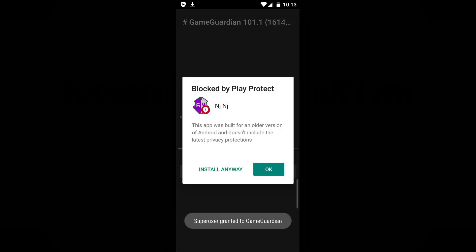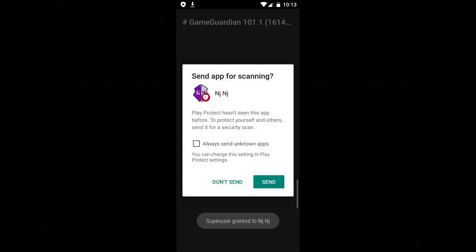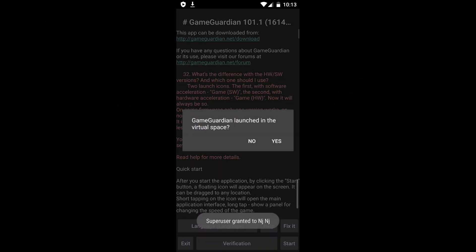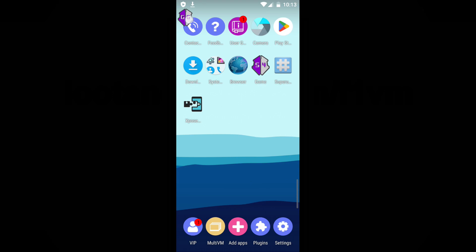Afterward, install the additional GameGuardian components as required. Then locate the Start button situated in the lower right corner and click on it. This action will cause a floating GameGuardian window to appear on the screen.